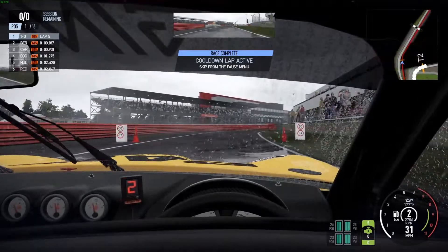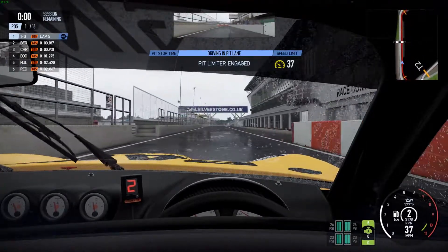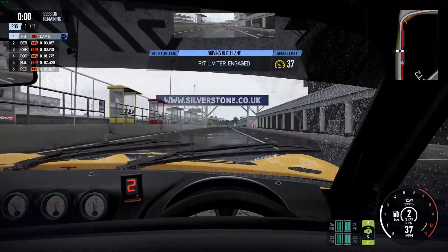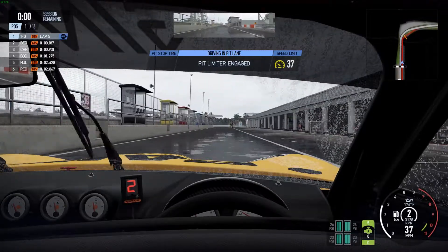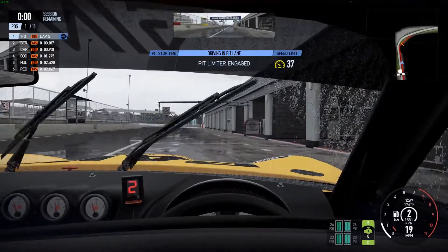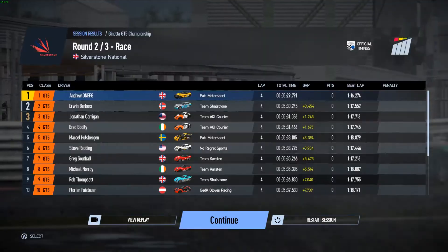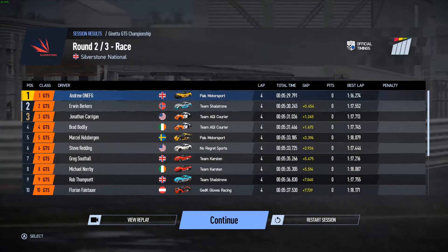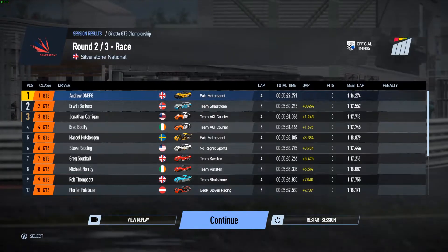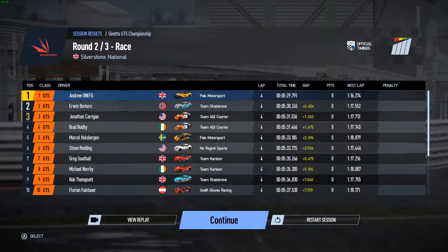Total aquaplaning! We are in the pit lane with the pit limiter on — I don't think we should spin out. Where is our garage? I think it's all the way down at the end. I can just see the lollipop person — there they are, let's pull in. That's P1 — great driving! For some reason it says 0.45 in front; we were definitely not that far ahead. The other menu said 0.18 something — but we managed to win anyway and we got the fastest lap too!